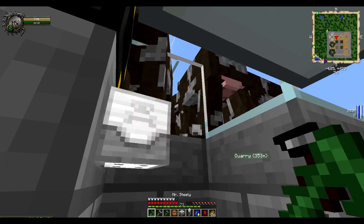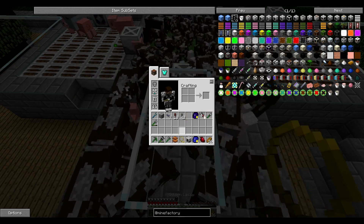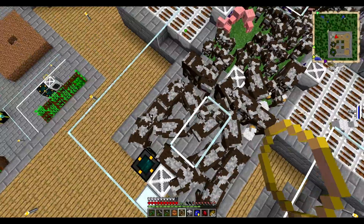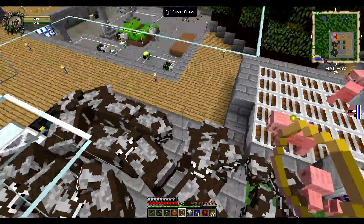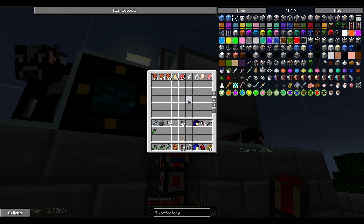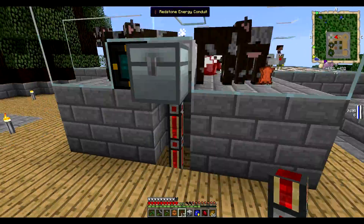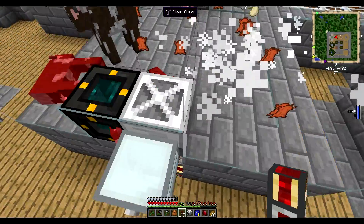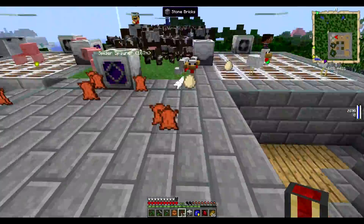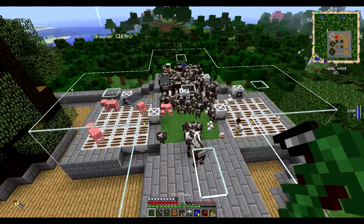Let's see if this one works. So I want to get the pig out there. There we go — only one pig. Let's turn the machine on. It's also producing meat. Okay, nothing yet. I'm going to figure out why I am not getting any pink slimes and I'll be right back.